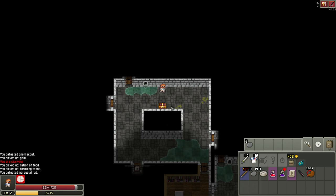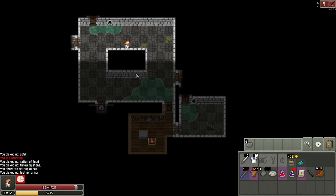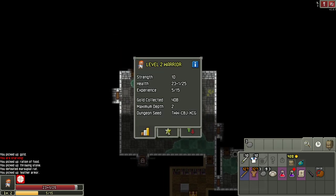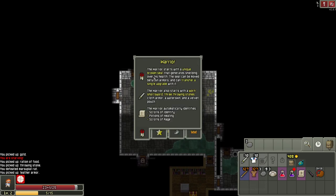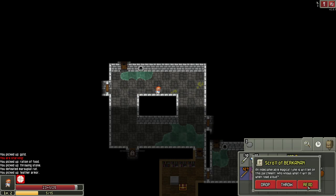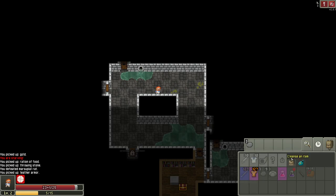Let's examine this chest to make sure it's not a mimic — it's not. We have a golden key so let's open it. We found some leather armor. I'm not going to try it on now because it could be cursed. With the warrior, let's take advantage of the warrior's strongest ability — the broken seal. The warrior starts with a unique broken seal that generates shielding, and it can transfer a single upgrade with it.